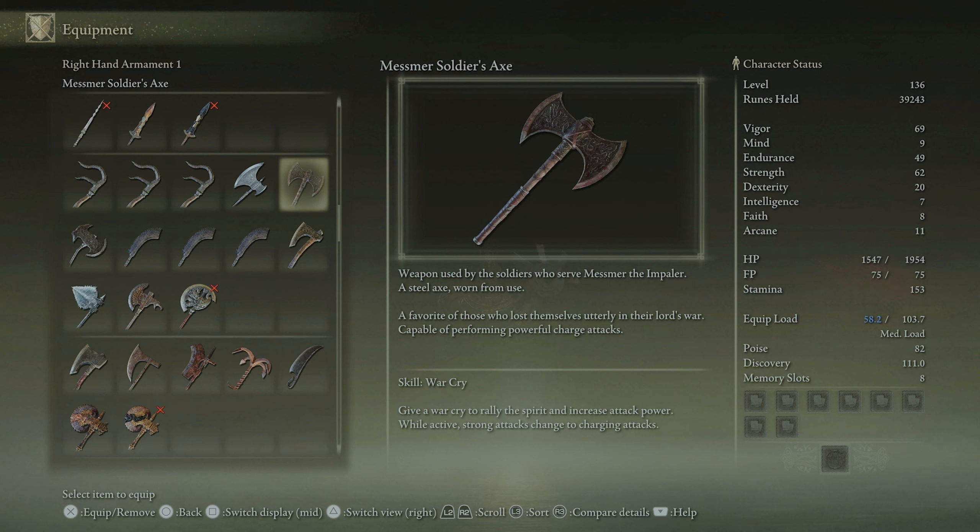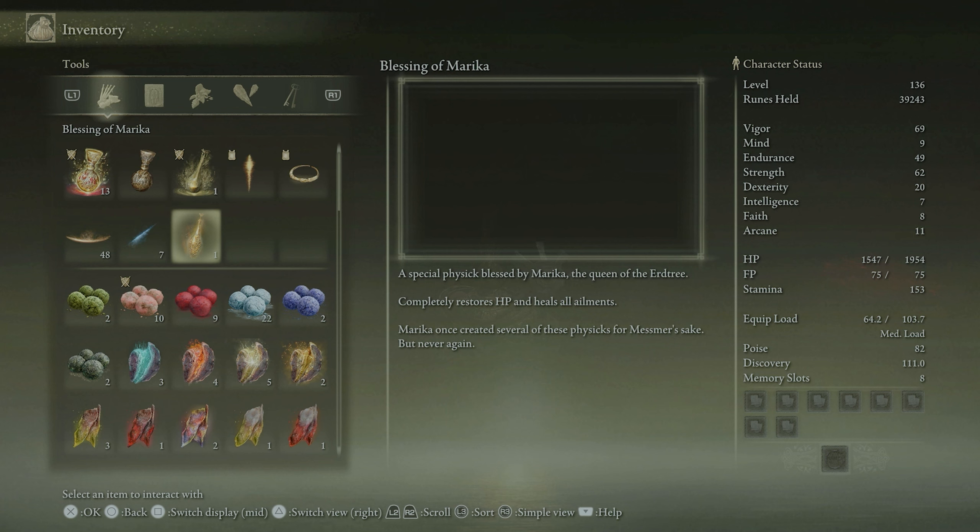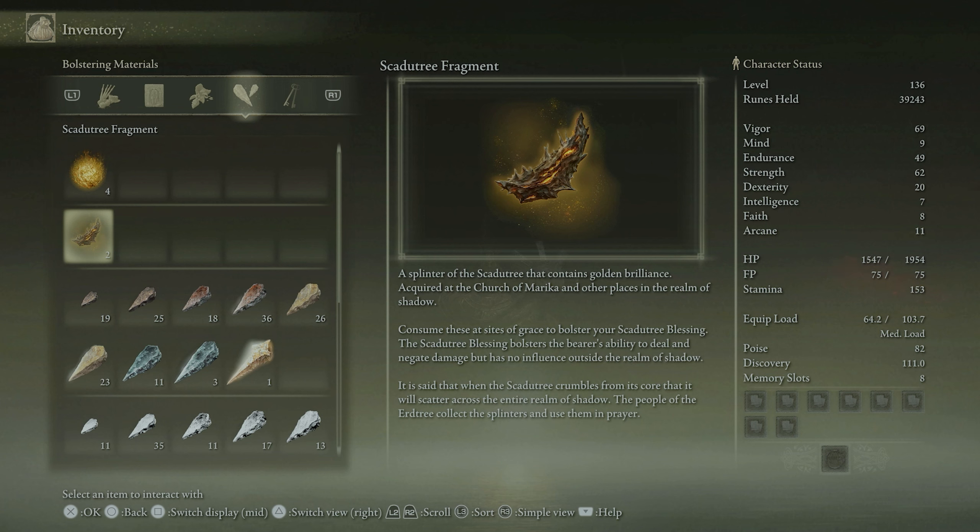Messmer Soldier's Axe — weapon used by soldiers who serve Messmer the Impaler. That's a new boss, I presume. A steel axe worn from use — a favorite of those who lost themselves utterly in the Lord's War. Capable of performing powerful charge attacks. I suppose I should read the descriptions of these new items. A special physic blessed by Marika, Queen of the Erdtree — Marika once created several of these physics for Messmer's sake, but never again.